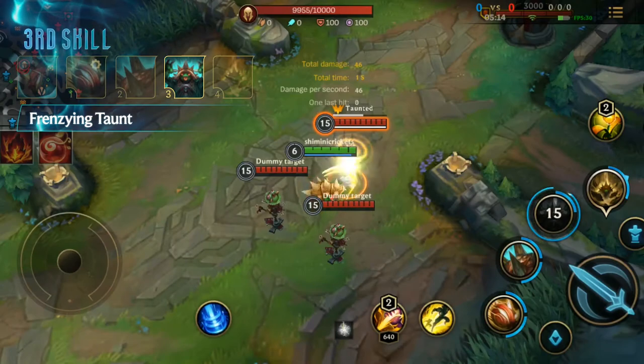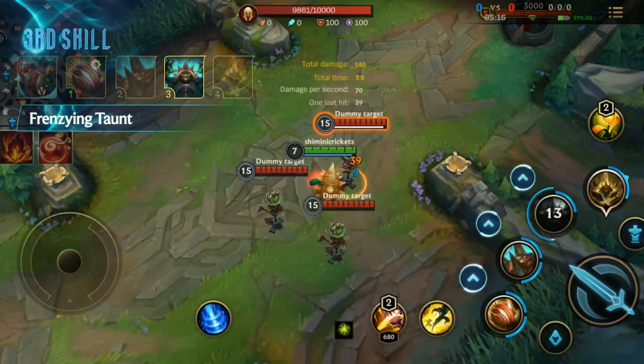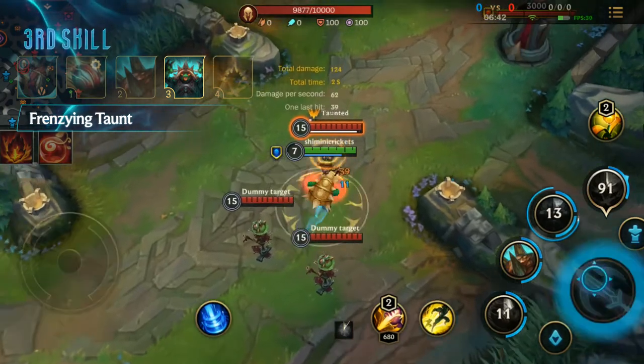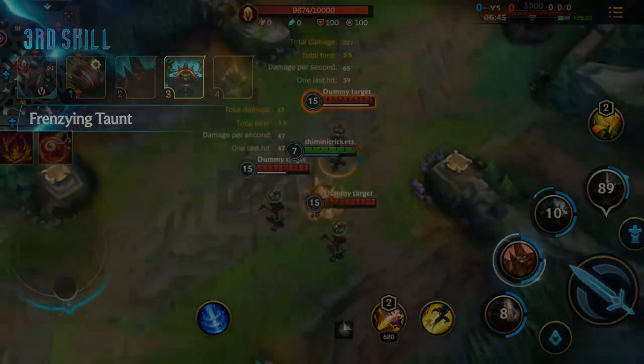His third skill is Frenzying Taunt. Rammus taunts an enemy champion or monster into a reckless assault against him. Additionally, he gains increased attack speed for a short time.